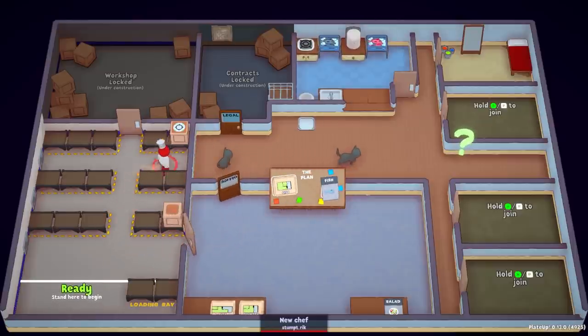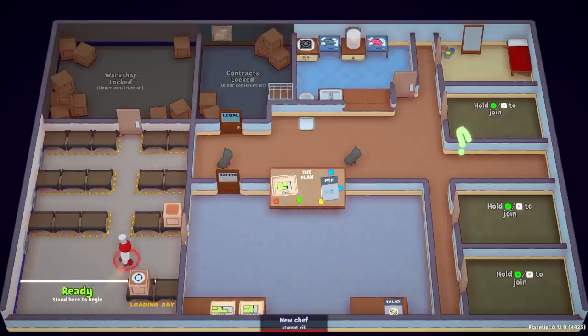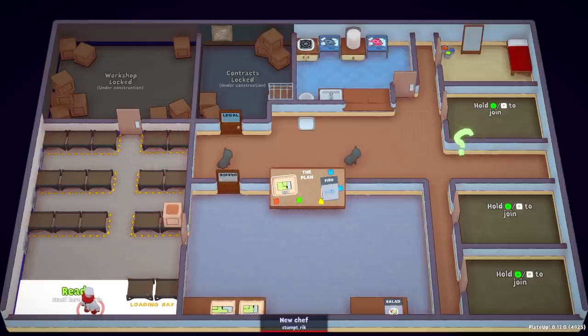What do we want to bring with us? We've got a dumbwaiter, and we've got ourselves a safety hob. I'll bring the safety hob — if it means I can cook two things at once, let's bring it and get started.